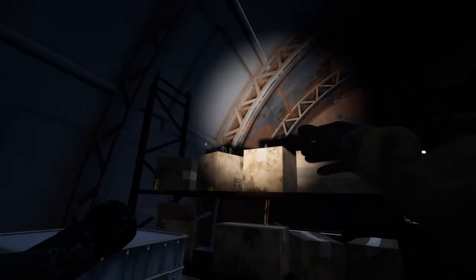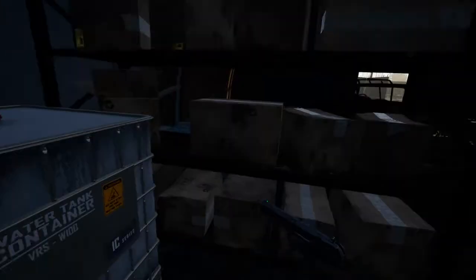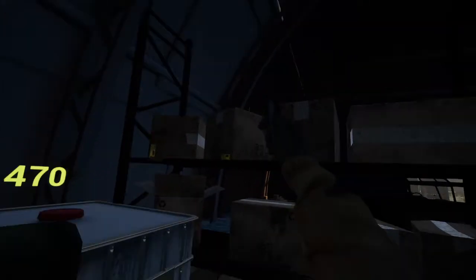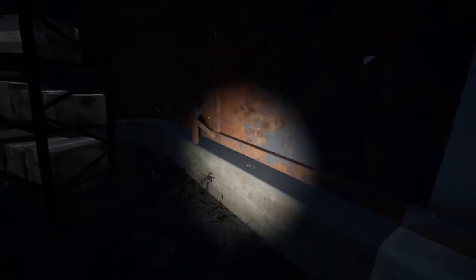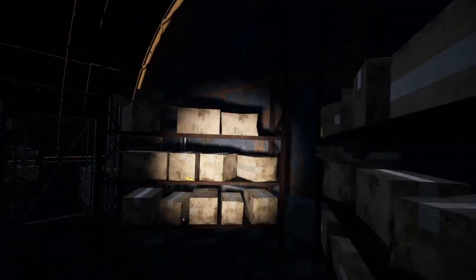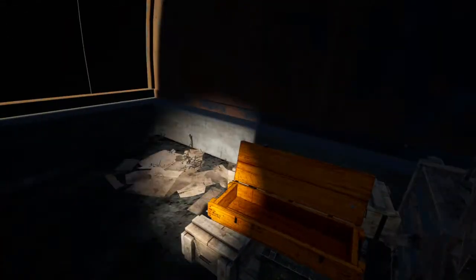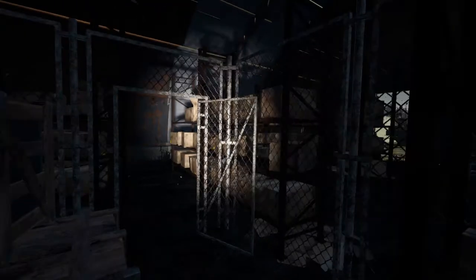Ammo was over here, and that looks like the pistol — there it is! That's the Tokarev, so that's the pistol we were looking for. We also got some magazines for it. You really have to do your due diligence searching these places — I went through here twice already but didn't know to look on top of the shelves and crates. The developers knew you probably wouldn't see it, which is why they put in that note so you'd come back — which is nice.